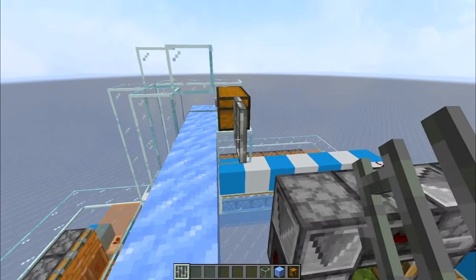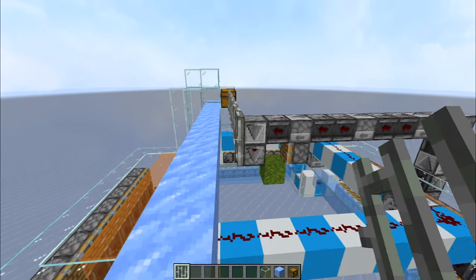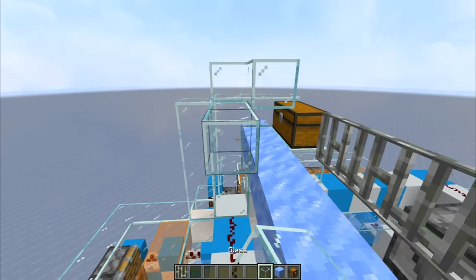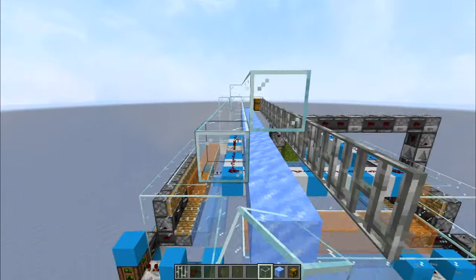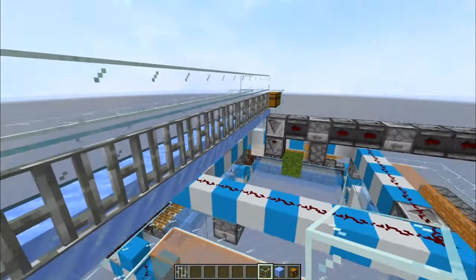Place iron bars here — this will align the items so they travel on the ice but can also be picked up by hoppers later. You can encase the rest of the tube with any block you want; I'm using glass but you can do whatever you prefer — it's not important.